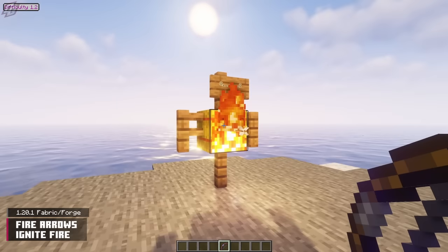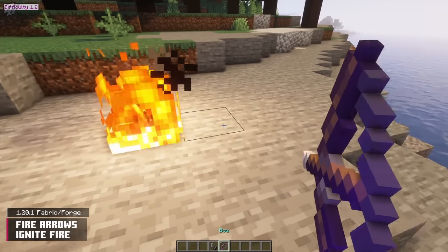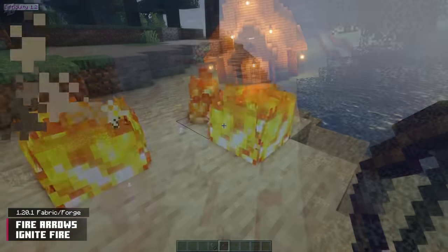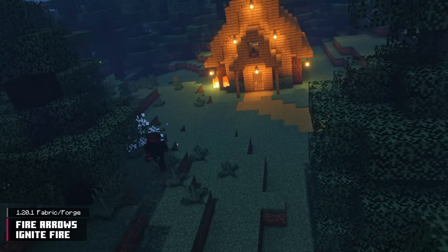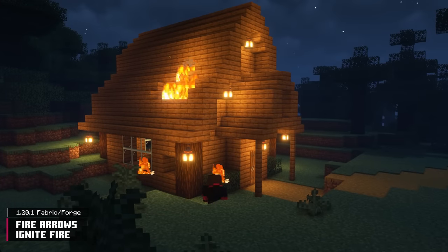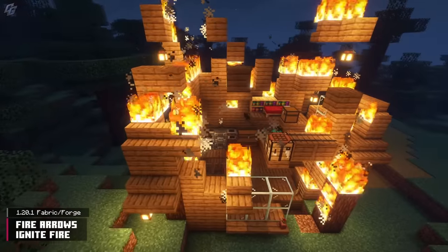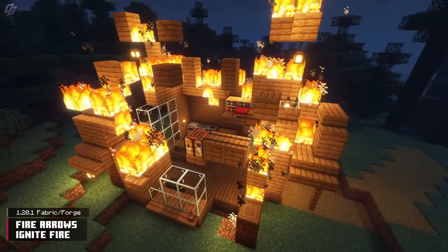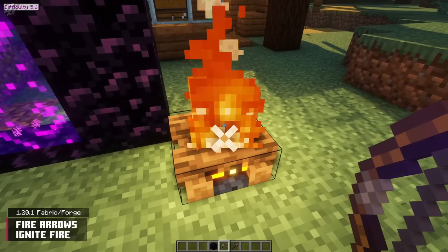Fire Arrows Ignite Fire is a very self-explanatory and straightforward mod. Flame arrows will now ignite blocks just like Flint and Steel would. This mod seems niche at first glance, but imagine missing a fire arrow in a forest or nearby your wooden house — the repercussions would be detrimental. This mod is definitely more of a liability than an asset, but at least you can now light your campfire and nether portal with a flame bow.